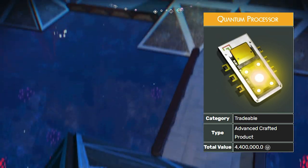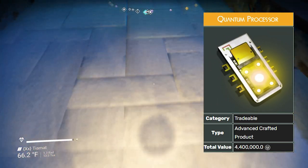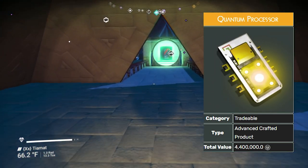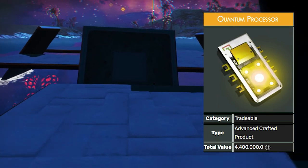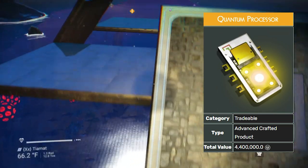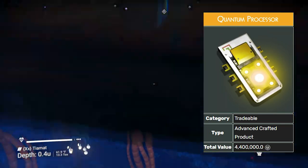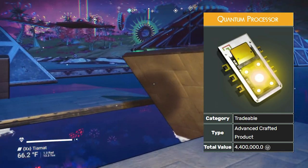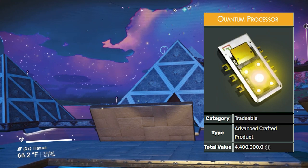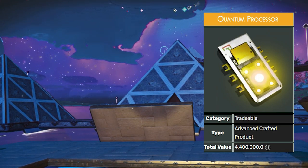Next up we have the quantum processor. The quantum processor is one of the things you need to craft in order to make the stasis device, which we'll talk about in a second. But the quantum processors on their own sell for 4.4 million units a piece.